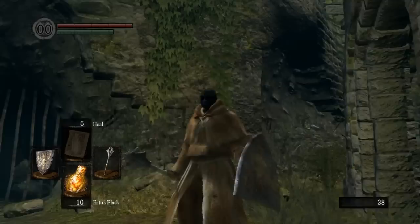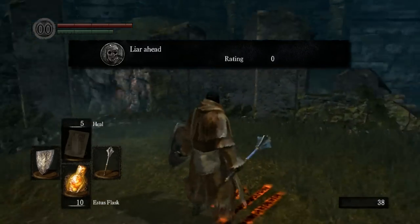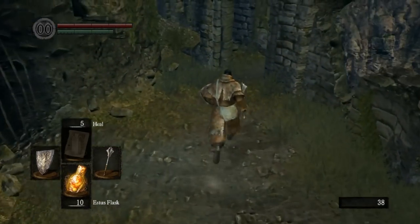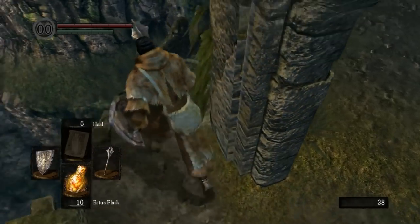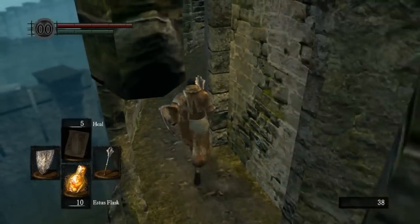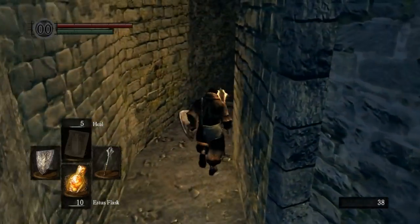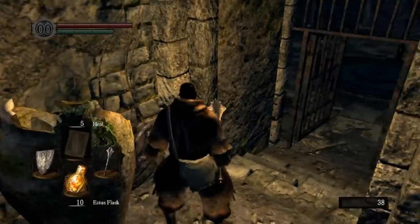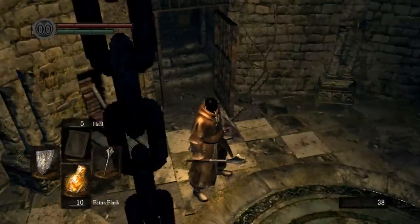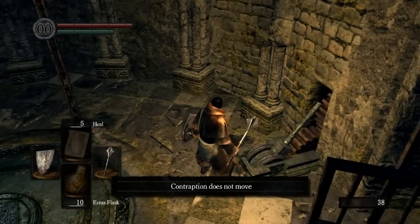There will be other NPCs at this place. Look at this — 'Liar ahead.' That's referring to one of the NPCs. You can see that little skeleton face, which means it's a player message. You can vote them up and down with an item you can get later, but it doesn't show whether the rating is positive or negative unless you use the Divine Guidance spell. This is an elevator — if the elevator is down, using this lever will call it back up.